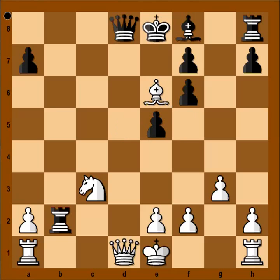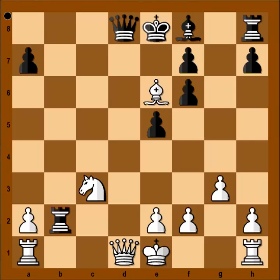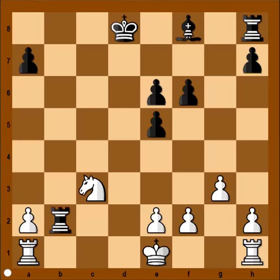So, bishop takes bishop. If queen takes queen, then knight takes queen, knight is attacking the rook, and if rook moves, for example to b8, bishop to b3, and white is a piece up. In the game, black captured the bishop with the pawn, queen takes queen, king takes queen. It is white to play and to win the game.